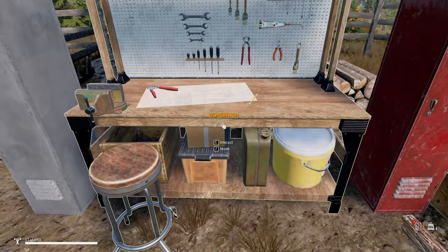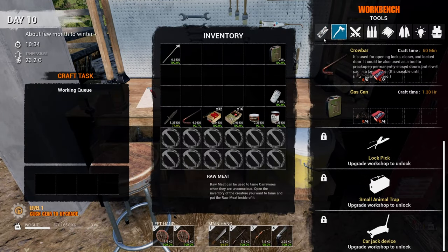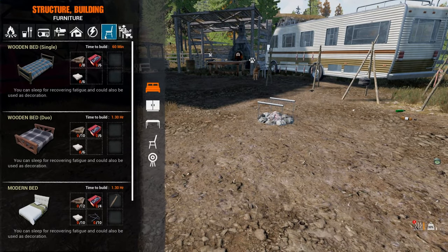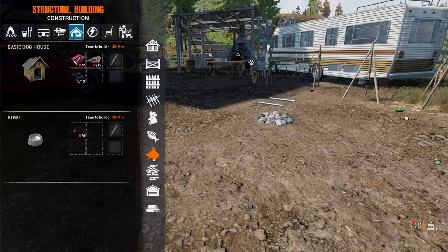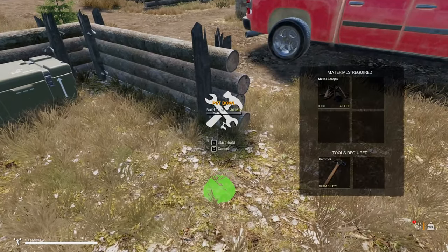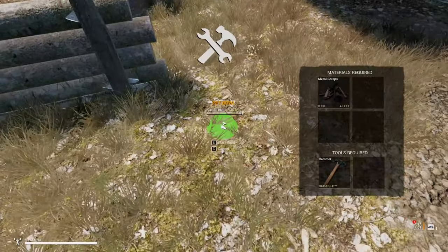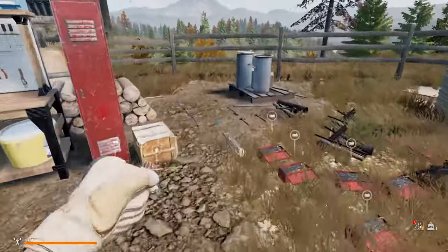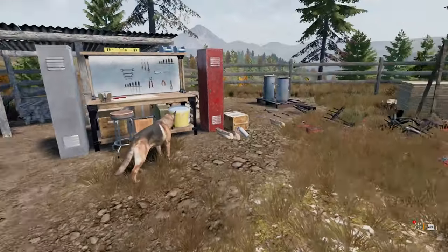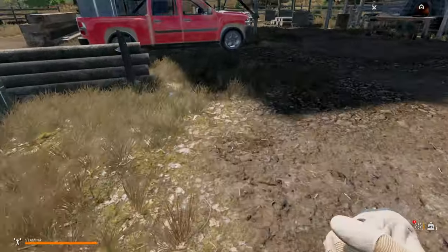I'm also gonna have to do a bowl. Let me see how - I guess it's not in the workbench. Maybe I can do it on me. Under 'dog' - there we go. Let's do a nice little bowl and put it right here. It takes four materials and a hammer. Now I should be able to put water in there - let's see if it works with the water I have.